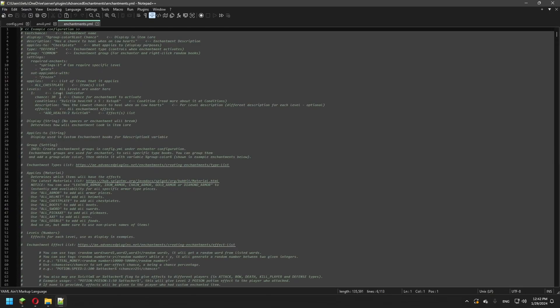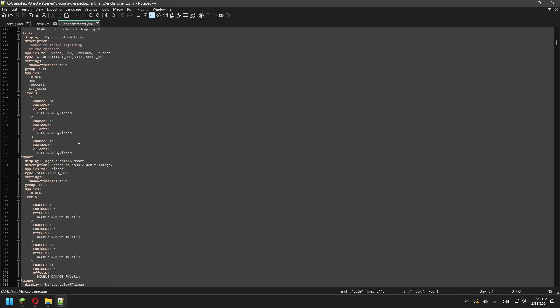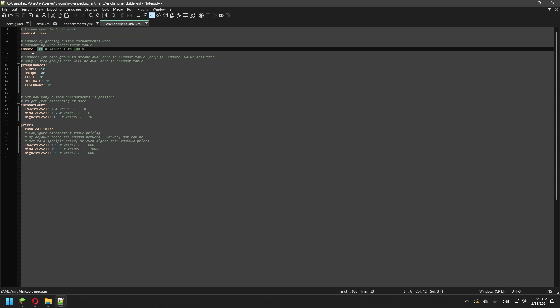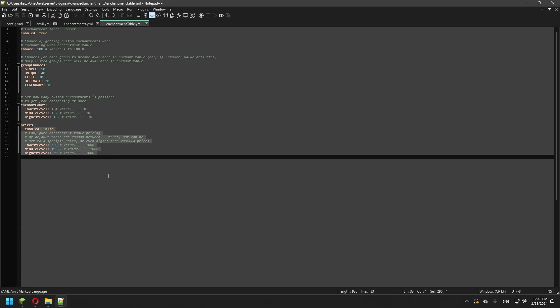We have enchantments.yml — this is where all the enchantments are stored, and they're pretty simple to make. You can see the Strike enchantment here, which strikes lightning at the opponent. You can see what items it applies to and how it's built — it's super simple and easy. In the enchantment table file you're able to change the chance of the enchantments, the enchant count, and the prices.